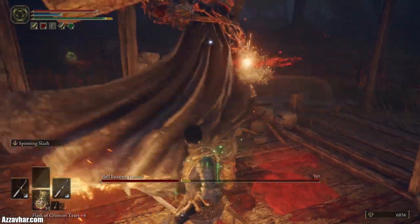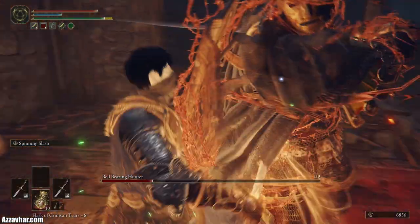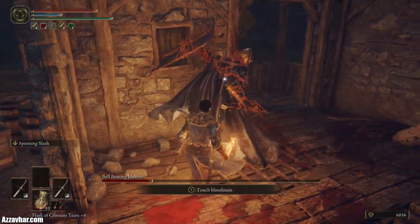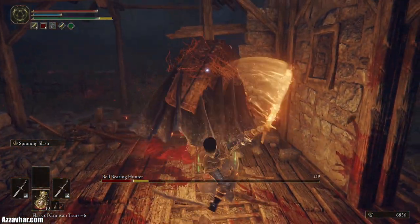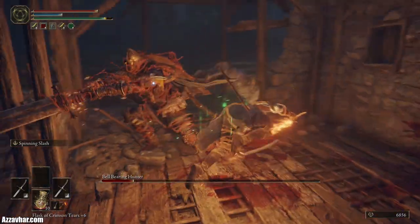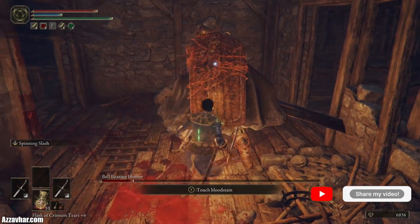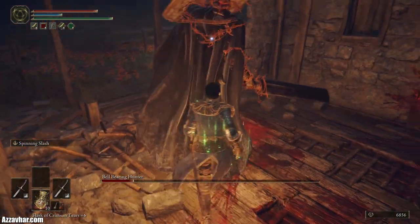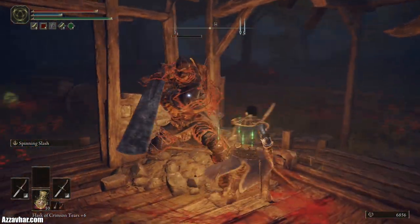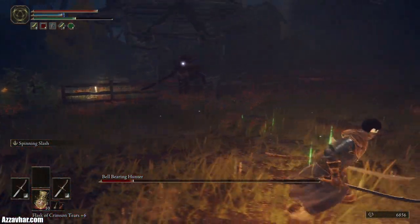Shield bash, then one, two. Sometimes you might find he goes into those standard attacks, but ideally you don't want those — you want the shield bash. Just get behind, attack once or twice after each shield bash. If he goes back into his combos, try to get him back into the shield bash again. You might find that baiting him outside the shack can be helpful, because inside the shack it's a little bit close quarters.